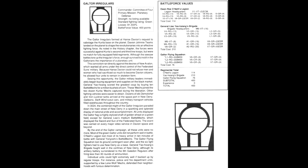By the end of the Galtor campaign all these units were no more. Most of the green Galtor units didn't perform well in battle: O'Neill's Legion lost most of its heavy armor in 10 minutes against General Yoriyoshi's mechs, the Galtor Flying Squadron lost its ground contingent soon after, and the six light fighters had to use New Derry as a base. General Yao Xiang's brigade fought well in the confines of New Derry, although its artillery battery surrendered to the 8th Galadon Regulars after firing less than 30 rounds. Individual units could fight extremely well if backed up by regulars — police and fire department units supported by lone wolf mechs defended their neighborhoods with furious determination.